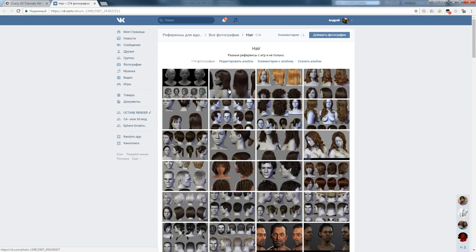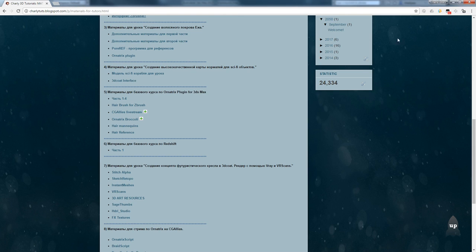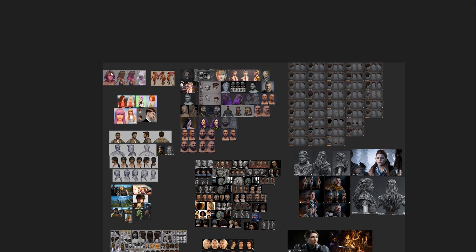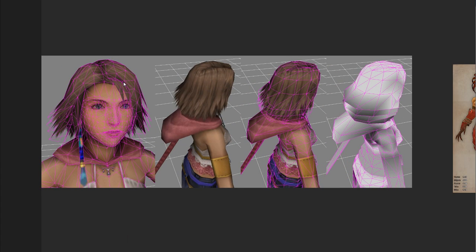Before we start creating gamedev hair, let's first talk about triangle counts and the requirements for this type. Let's talk about how it all began. Originally, hair in games was made very primitively — no more than 100–300 triangles were allocated, and they were not made with planes but as solid geometry.